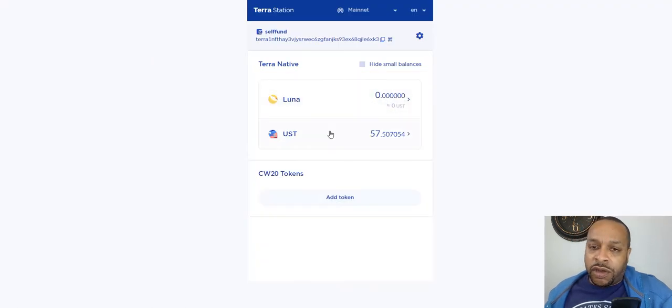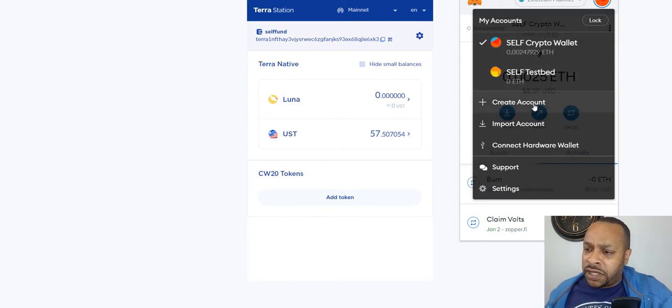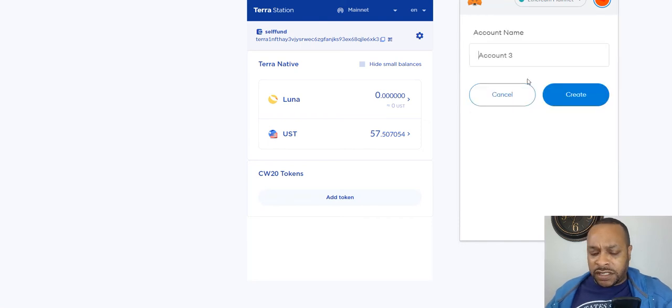We're here on our TerraStation wallet and we have some UST. I'm going to open up MetaMask — I don't have to switch over to Harmony, I can just copy my address to the clipboard since it's the same. If you didn't know, you can create different accounts by just coming here on your MetaMask and hitting that button to add a new one.